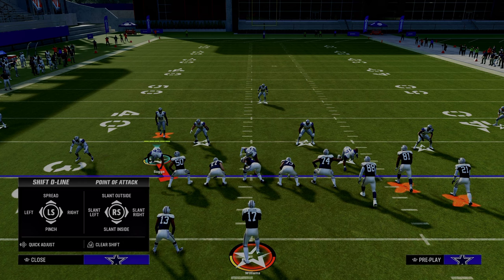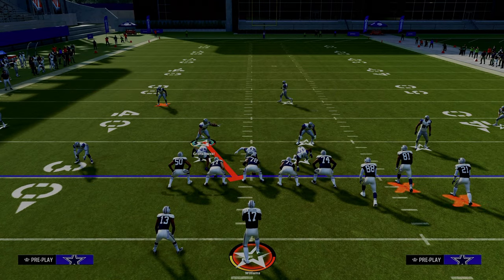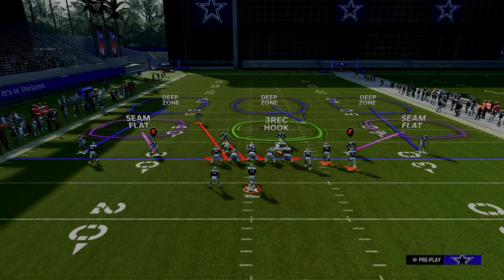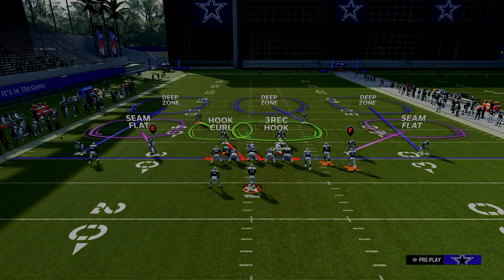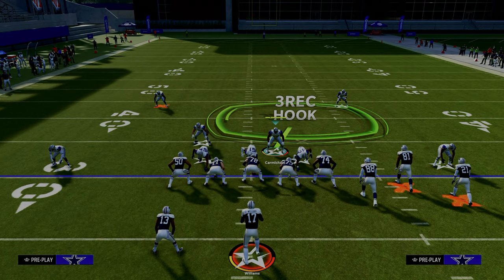For the setup, we're going to pinch our defensive line. As you can see, it sets up the blitz angles I showed you in the gameplay breakdown. We're going to press our coverage, which is going to keep that safety backed off on the left side. We're going to put that safety in a zone. And then the last step — and this is the key to the entire defense — is we're going to individually back off our slot corners.